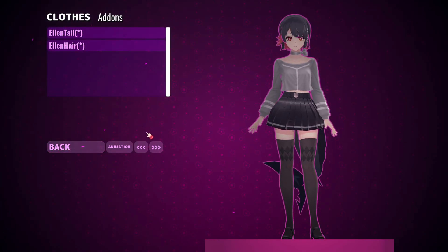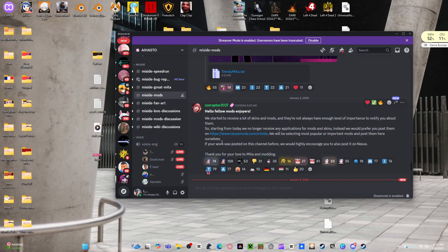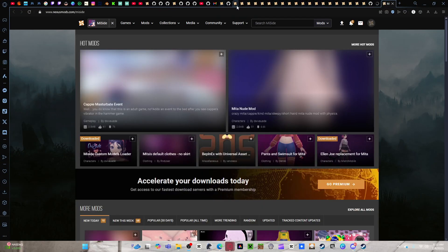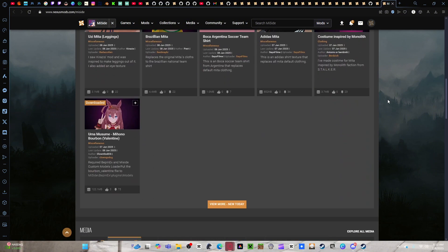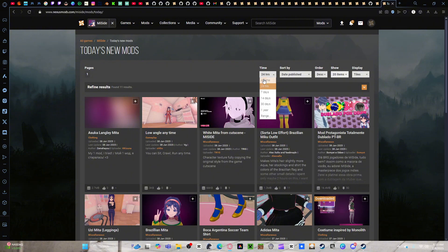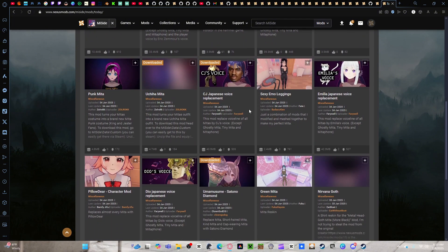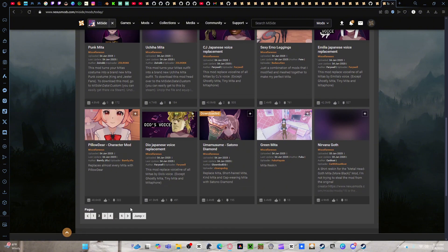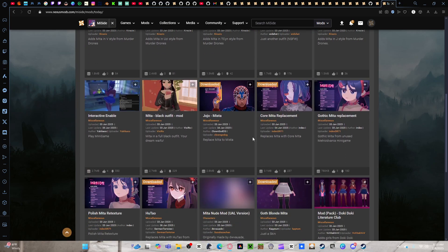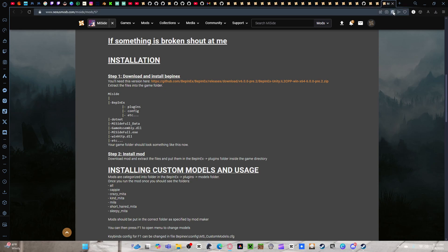Add-ons - this is so cool. The site is nixismods.com slash MiSide. If you click right here, View More Today, click All Time, you get all the mods. You've got different voices too - Japanese CJ Voice mod available, CJ Japanese voice replacement, Emilia Japanese voice replacement - these are AI voices. If you guys want to install mods, go through it and do it yourself.